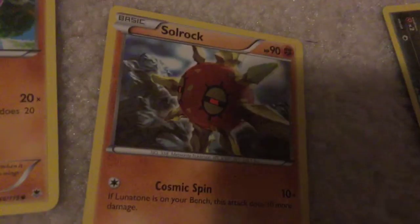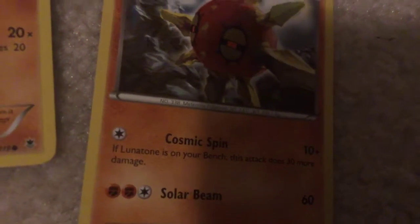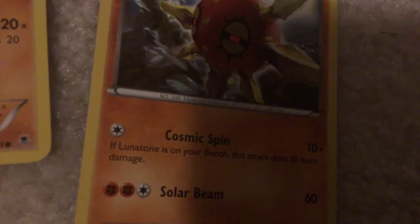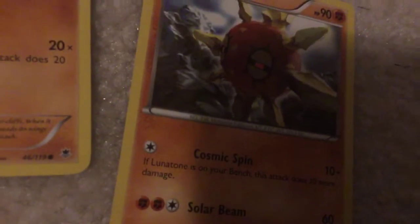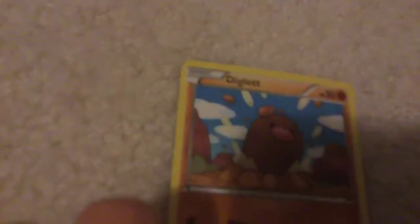Shelmet - Cosmic Spin: 10 plus damage. If Lunatone is on your bench, this attack does 30 more damage. Solar Beam - 60 damage. Diglett.